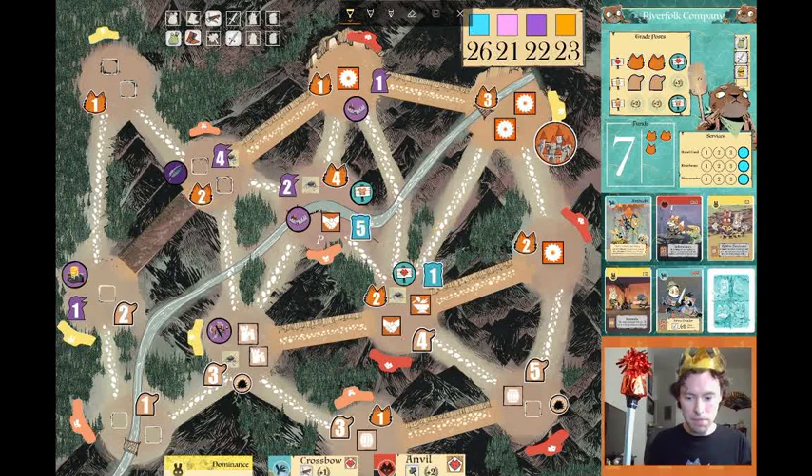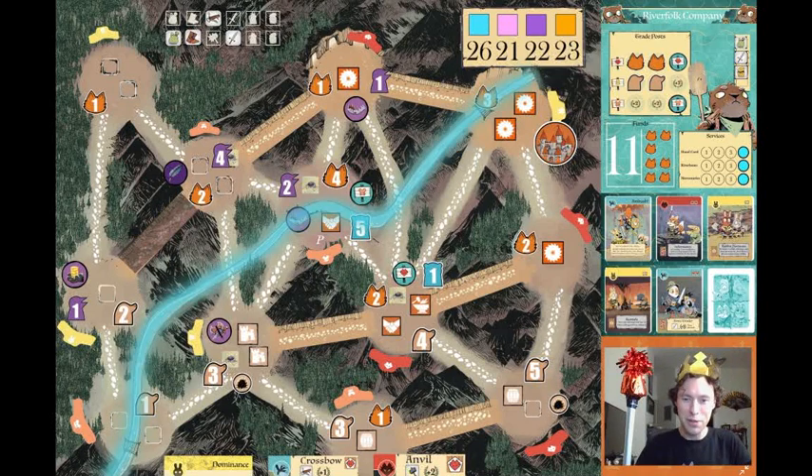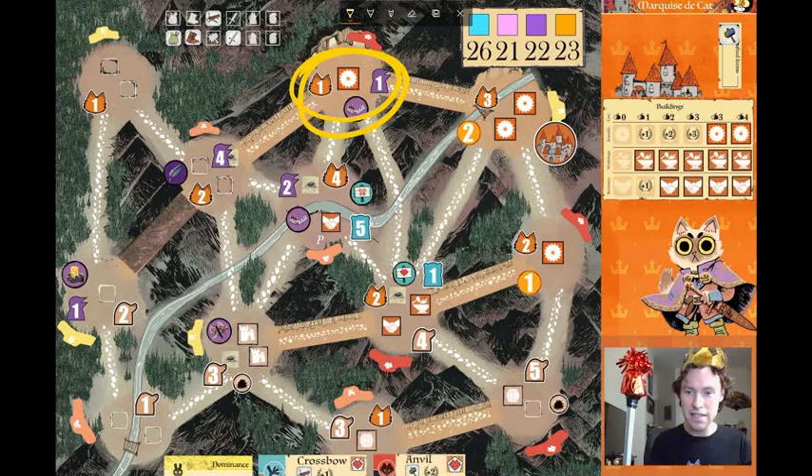Let's go ahead and pay our last four meeples to the otters, bringing them up to 11 funds, and establish Riverboats. Riverboats says you treat all rivers as paths — so in addition to the regular pathways, you can now move along the river. Now, for real, let's move into Birdsong. No wood is generated by the sawmill. Sad day.